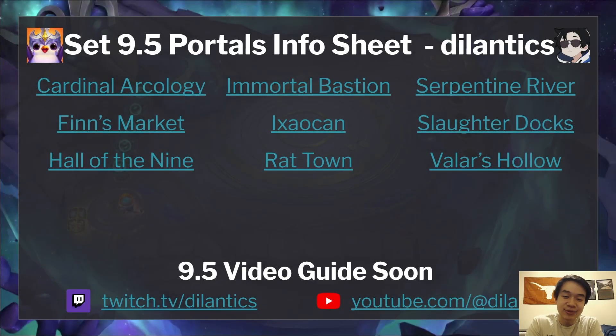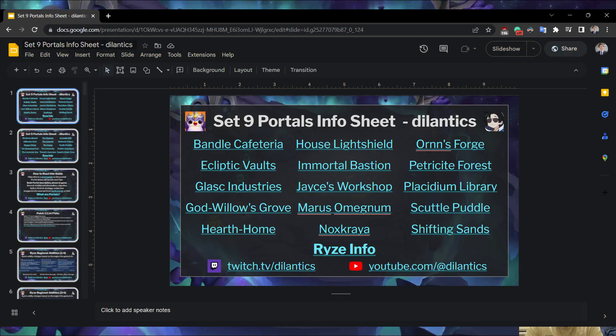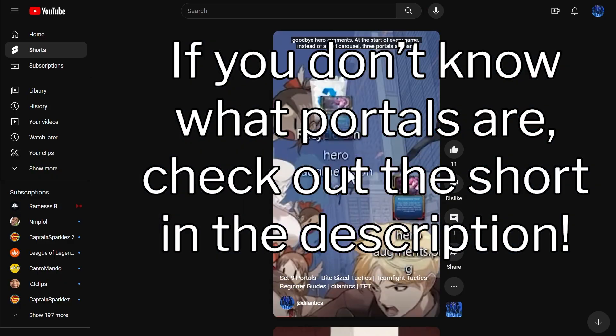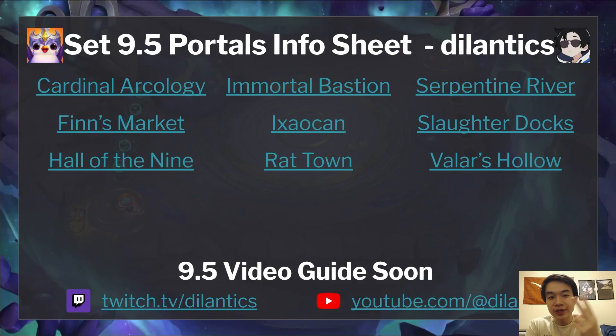Hey, what's up guys, it's Delantics. This week I've updated my Portal Info Sheet, which is a slideshow that details all 30 portals in Set 9. Set 9.5 added two new regions and nine new portals or reworks, so today I'm going to explain them in depth to you, as well as the two new Rise abilities.